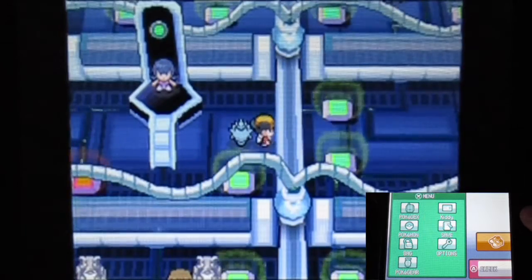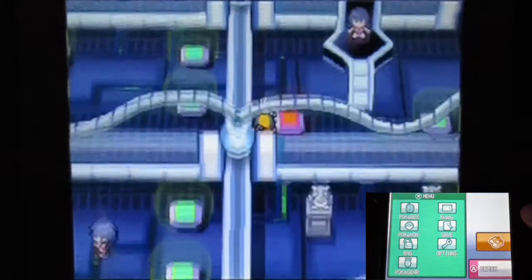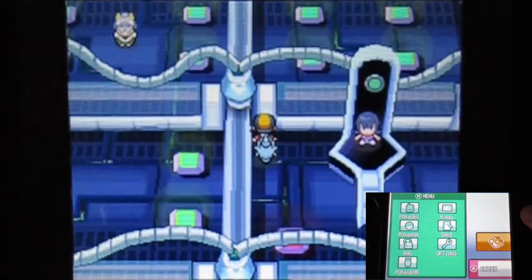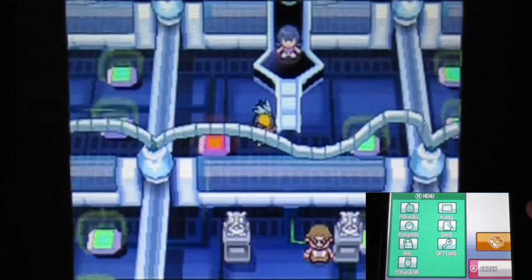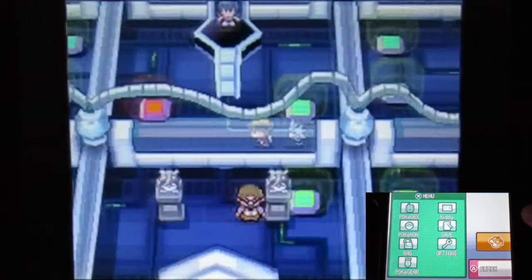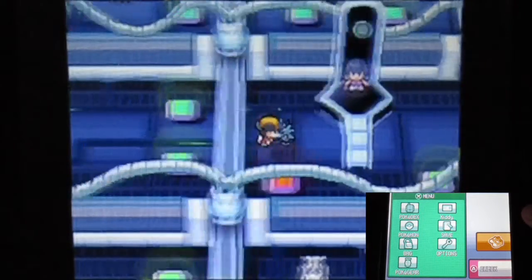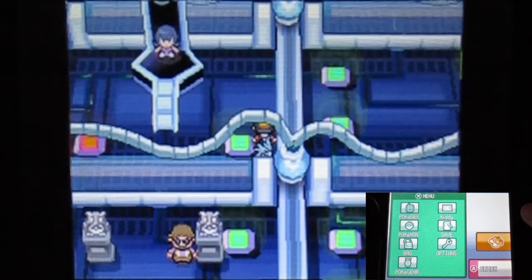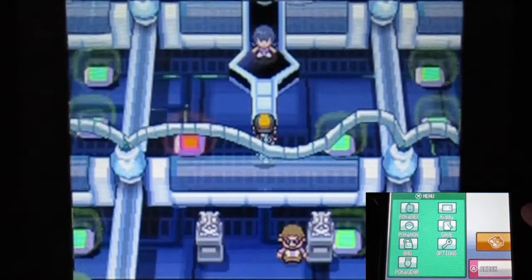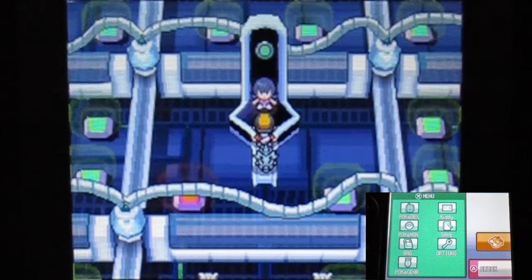Okay I can see there's no trainer in this room, so we're already at Sabrina herself — nice job. I'm going to cut here and heal everybody first. I'm thinking there were only four trainers total — one here, one here, one here — and certain rooms didn't have trainers. I found all four which is nice. I'll heal my team before facing the gym leader herself.